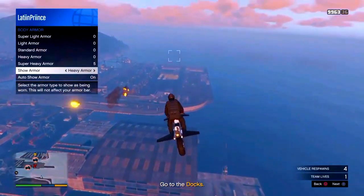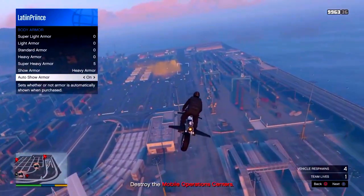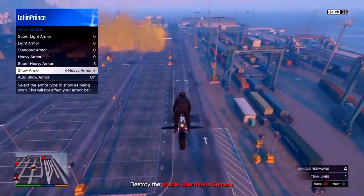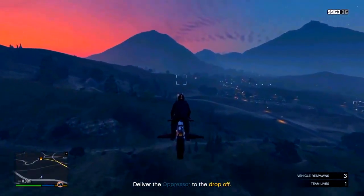So once you do that, go to the outer show helmet, go on and off, on and off. You're not going to see anything now. But in a minute I'm going to show you guys — I'm going to skip over to the end and show you that I did get this body armor. So skip to the end right here.